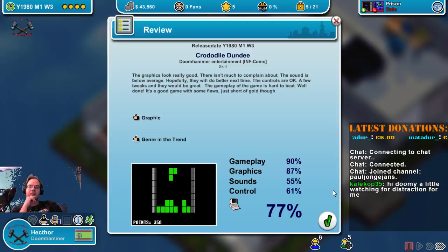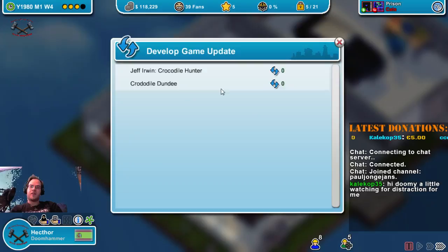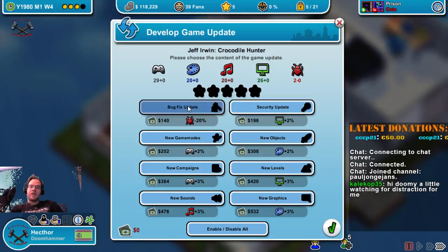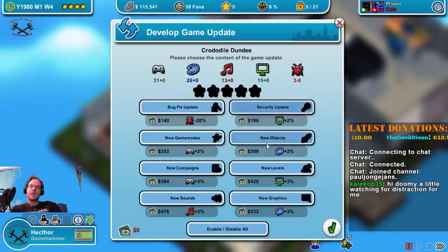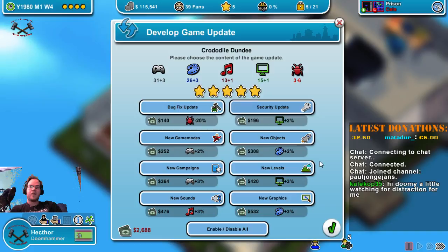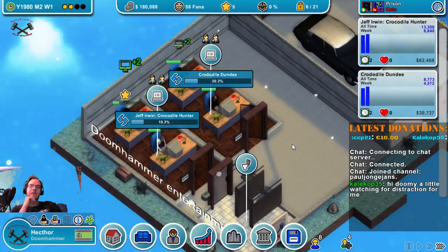What we can do now is update the language packs for Jeff Irwin Crocodile Hunter — let's enable all of them. The gameplay is going to get a bonus of 3, graphics a bonus of 2, sound a bonus of 2, technology a bonus of 2. Out of the 2 bugs we have, this update will remove 5 bugs — so after this update the game will be bug free. Same with Crocodile Dundee — enable all. Out of the 3 bugs, 6 bugs will be removed. Your games are selling well; to further increase sales you might want to implement copy protection. Updating your games will actually just increase the sales and keep it going longer.